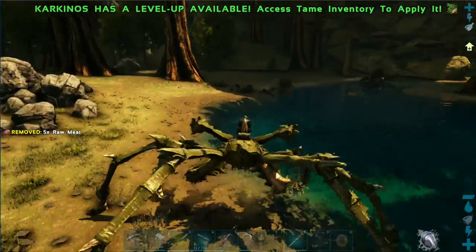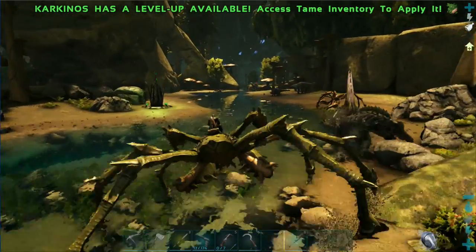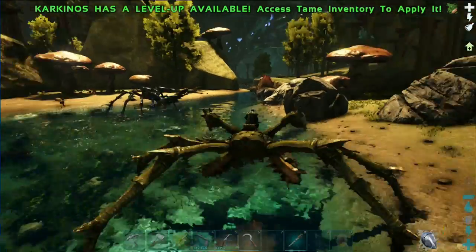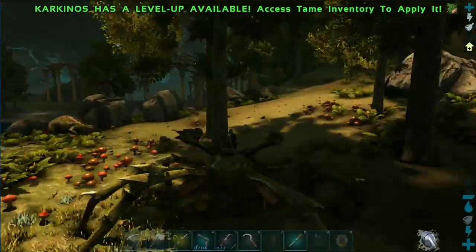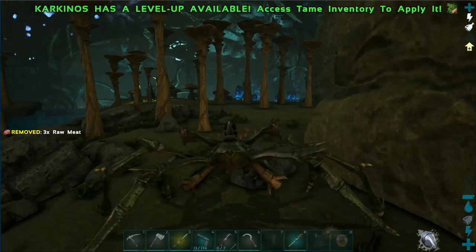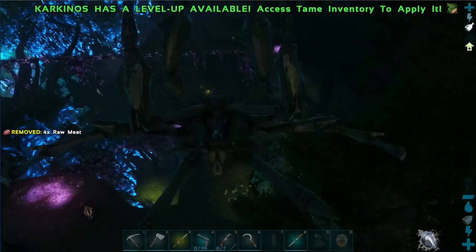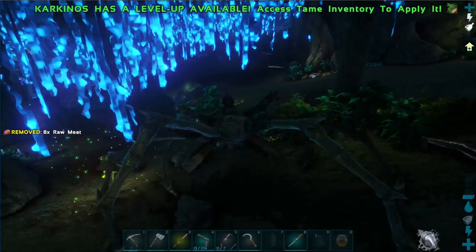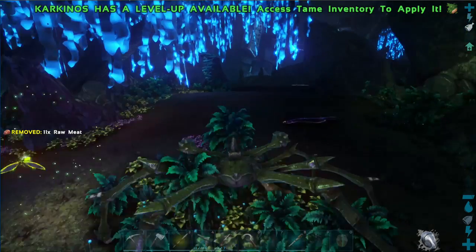So we're running over to where I set up a way down into the blue section, because we want to go tame a Rock Drake today, to be honest. I've been working hard. I have Venom from the — whatever it's called. Hopefully the crabs don't take fall damage. Crabs are fine, just a little bit. I have healing potions, so if things go wrong I can heal him.